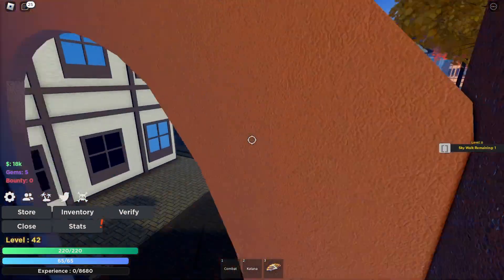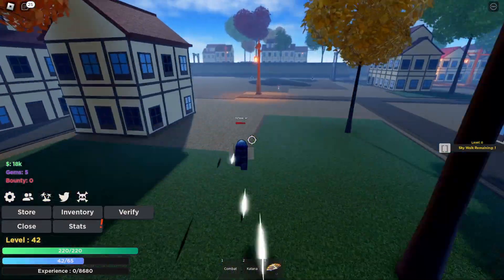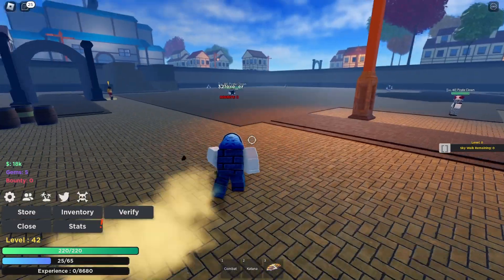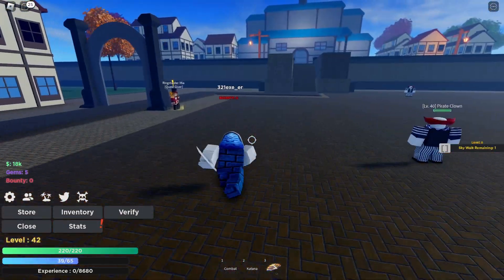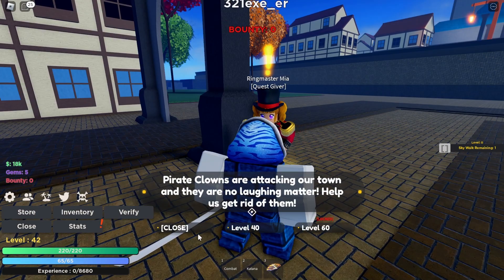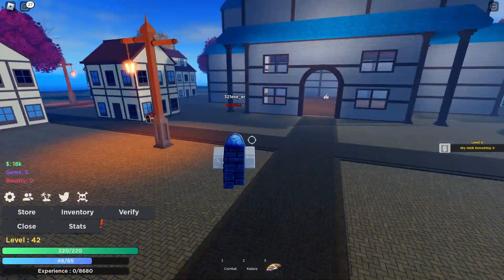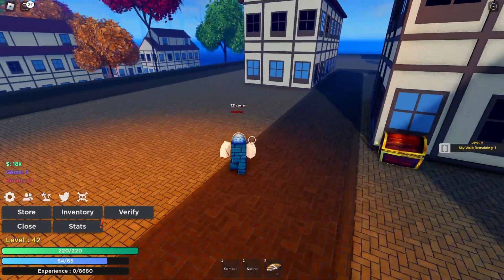The island looks really good. There are some power clowns here, and here is the quest giver — level 40 and 60 as you can see.